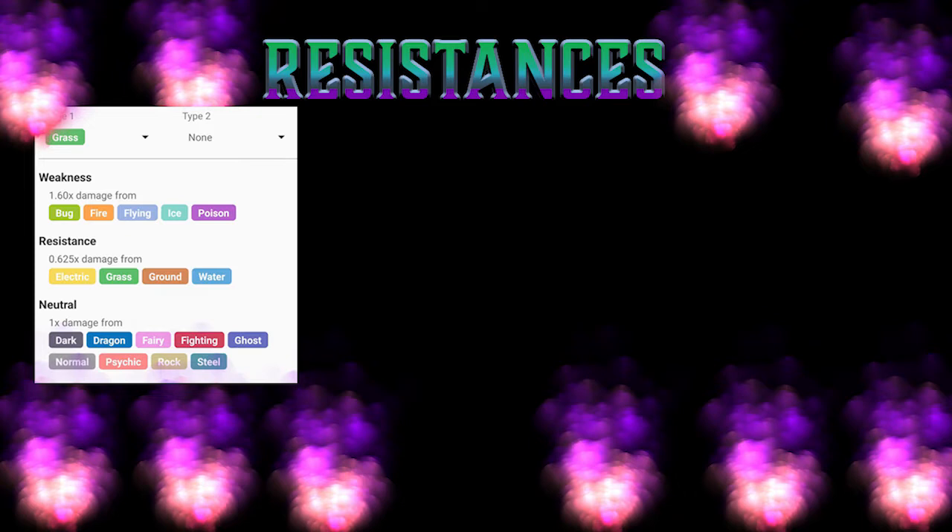I think it's really helpful to know your single type resistances so that you can deduce what a dual type will be in case you don't know that particular typing. For example, Skarmory — since it is flying-steel, it's double resisting ground moves because of the flying, but it's single weak to ground moves because of the steel type. So that leaves you with a single resistance. Knowing those two single typings allows you to figure out what you're going to be dealing with.